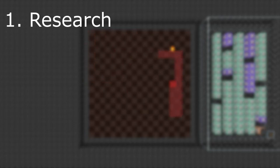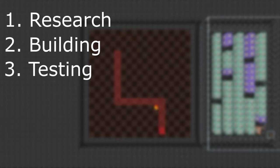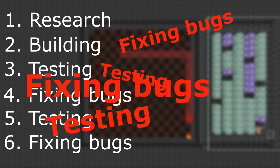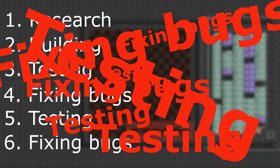Second step is the actual building, which will also have its sub-steps, but we'll get back to this later. Third step is testing. Fourth is fixing bugs. Then testing. Then fixing bugs. Then testing. Then fixing... Yeah, I kinda have an infinite loop at the end of my plan, but no one said it had to be efficient, just in-depth.